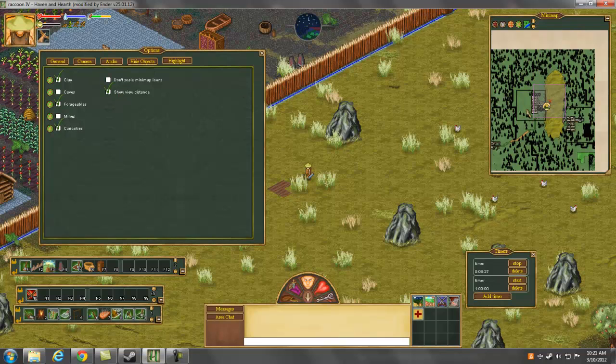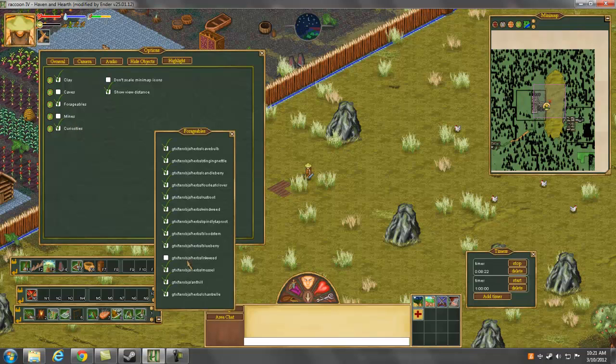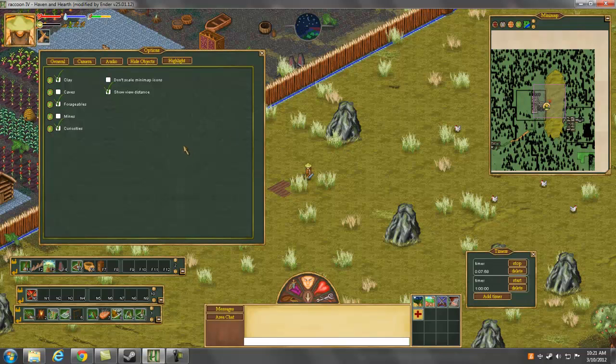You want things showing on the mini-map. You can go through and customize it — so like if you don't want inkweed to show up because it looks bad and it's useless, you can turn that off. Or if you don't like thistles on your radar, you can turn that off too. Or if you don't like blueberries, turn that off. Now you shouldn't see any of those on the map. And there's clay, which I recommend leaving on — sometimes it's hard to notice these things.